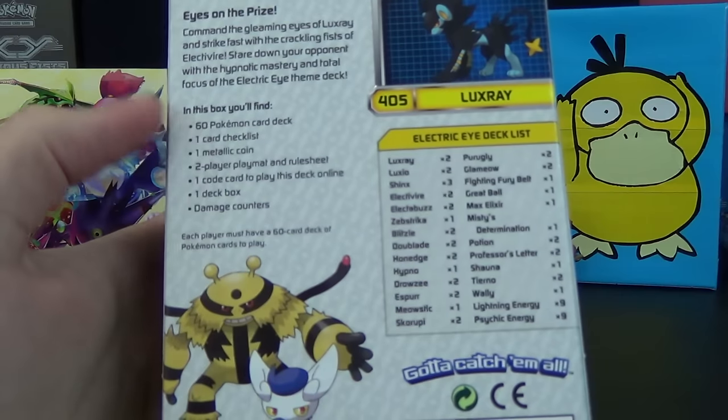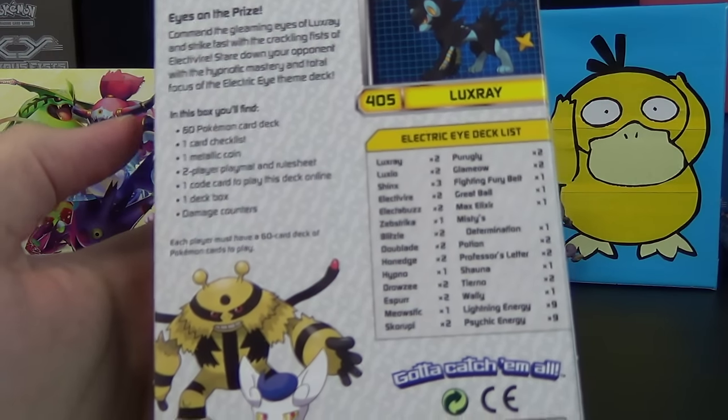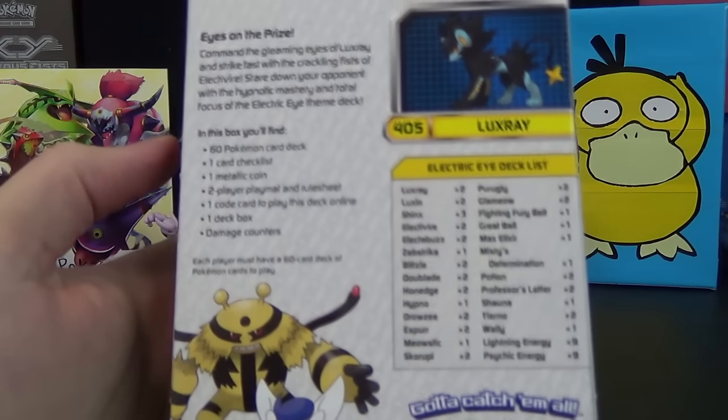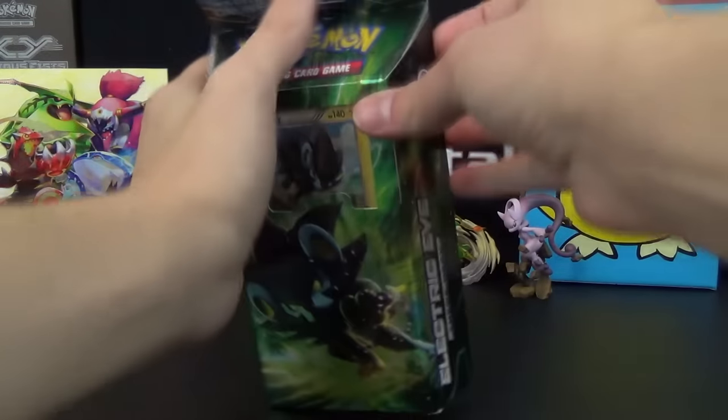It's got a six-card deck, one-card checklist, one metallic coin, two-player playmat and rule sheet, one code card to play this deck online, one deck box, and damage counters.